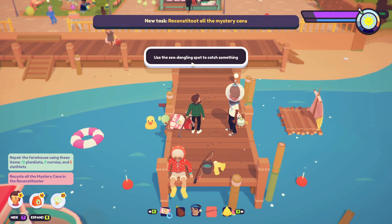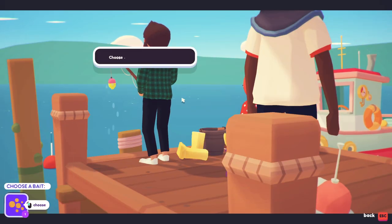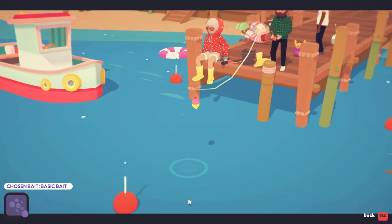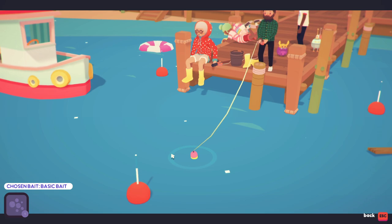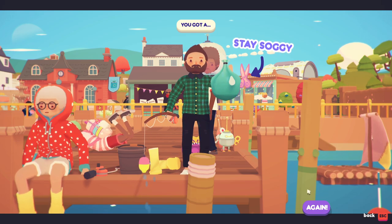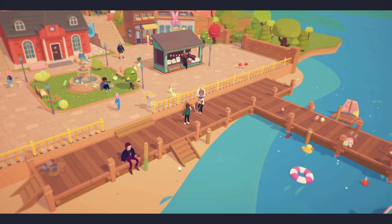Grandma's out here on the dock. 'Try it yourself - it's very simple even for you, here's some bait!' Use the sea dangling spot to catch something - choose your bait and cast your dangle. Cast it - there we go, beautiful. I got something! 'You gotta stay soggy.' That was anti-climactic.